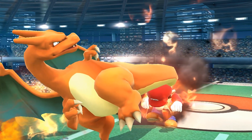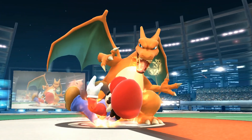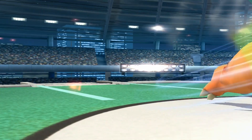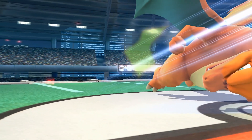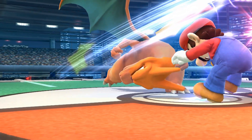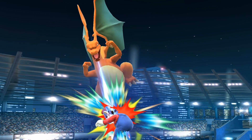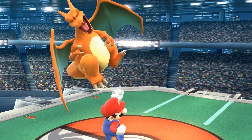Charizard's pros include his heavyweight, his ground speed, and his skid, allowing him to come to a halt from running faster than most. Charizard's weight makes him live a lot longer than most characters, his fast ground movement allows him to dart quickly around the stage, and his extra mid-air jump improves his recovery and ability to land.